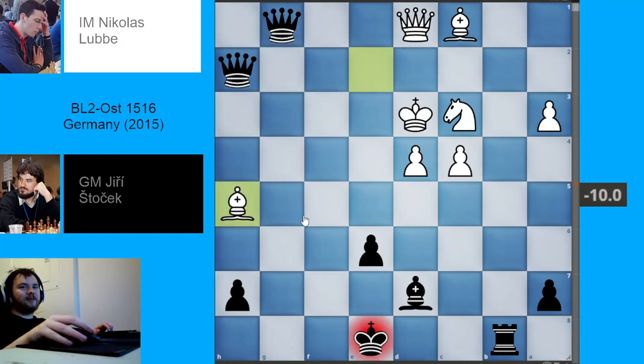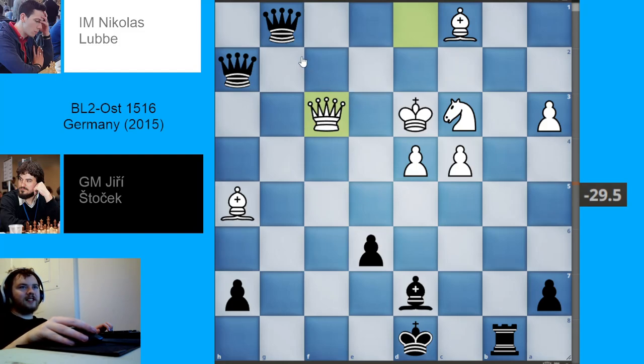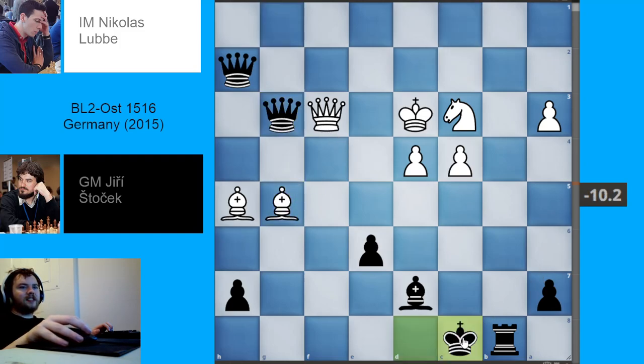We have bishop h5 check — black's king is going to escape white's checks. Queen to f3, trying to activate their queen somehow, but there were no squares the queen could go to that would avoid a queen trade. Queen g3 just pins the queen to the king — this queen is going nowhere, it's just getting traded. Bishop g5 check, king to c8. And it was in this position that white resigned, because there is nothing left to try. Black just trades queens and is up a plain queen.